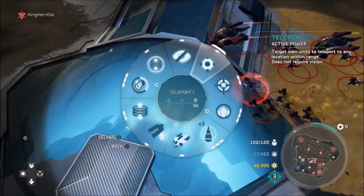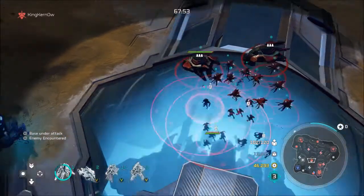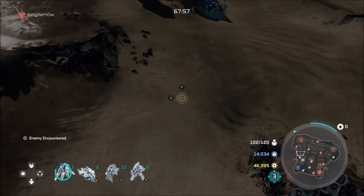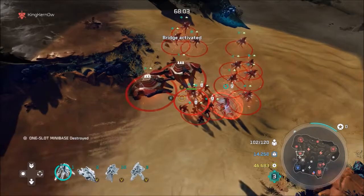The first leader ability is Teleport, which is pretty satisfying. You can teleport your units to a location. And as I was saying before, that Conduit of Rage gets activated whenever you use a leader power.